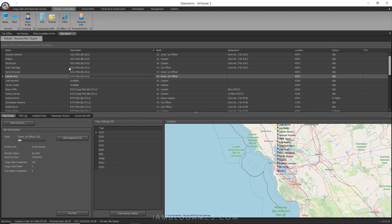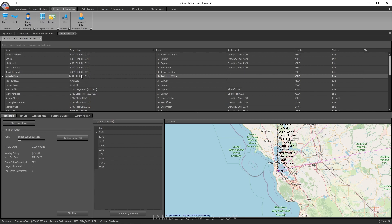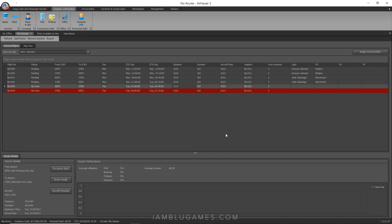I now have two new A321 pilots — I label all my pilots by what aircraft they fly, which makes it easier to find them. David and Isabel Rice are our newest pilots in the Blue Aero royal family. Moving back to passenger routes, right-click and hit 'Assign Crew' — the old crew is still there. Save, save, then for the third crew I'll make Isabel the captain and David the first officer. Save, and now that populates everything perfectly.